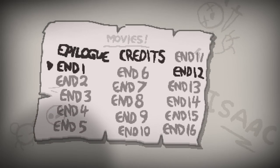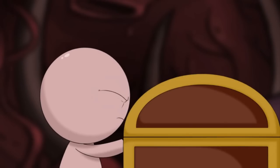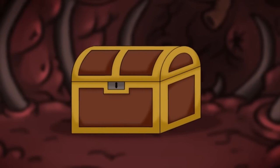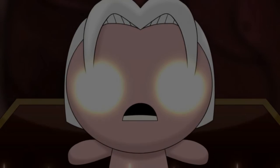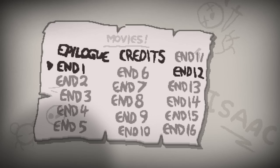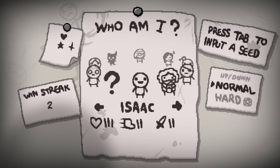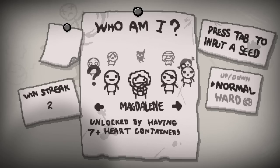Now it's time to see the other ending that we skipped. That relates to the new character we unlocked earlier — Eden. You unlock Eden after getting your first victory against Mom's Heart. He's a randomly generated character, so we're probably gonna have some more fun with him. We almost have the entire cast — we're only missing Magdalene, and we unlock her by having seven heart containers at a time. So that will be the aim of our next playthrough.